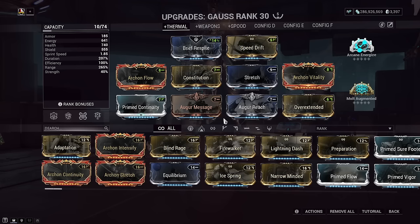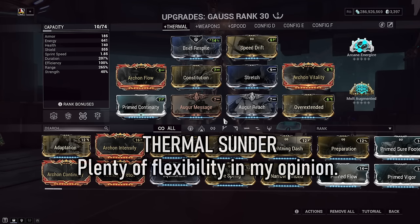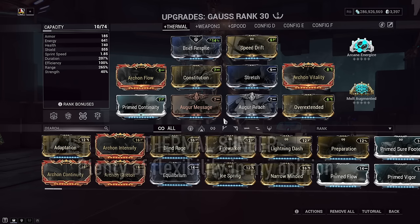First up is the AoE Thermal Sunder build. In this build we're concentrating everything into making Thermal Sunder a destructive ability by amping up exactly what it needs. When his Redline ability is active, the heat procs and blast combinations deal massive damage — even an hour into Sedna or void Steel Path survivals, enemies weren't standing much of a chance against this build.